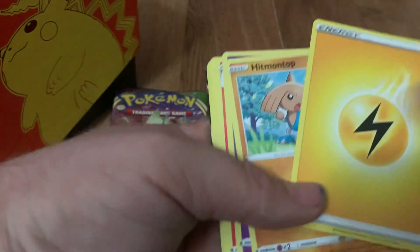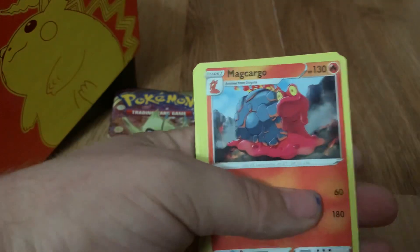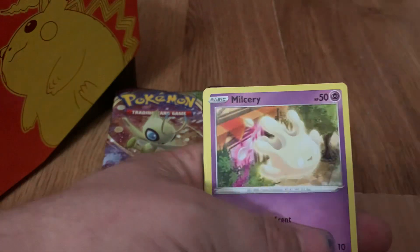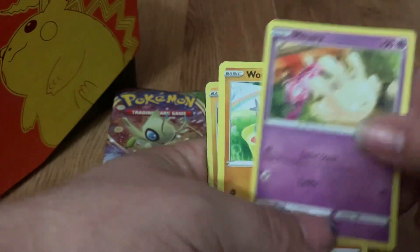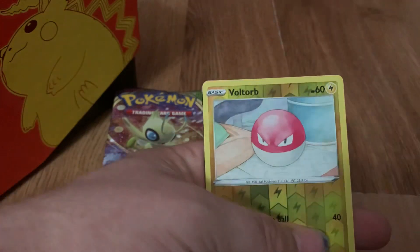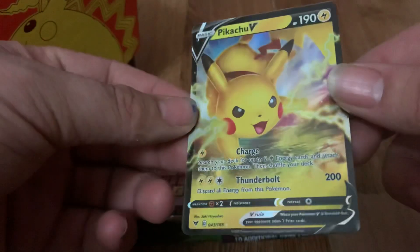Lightning Energy, Hitmontop, Swoobat, Magcargo, Slugma, Beldum, Miltank, Wooper, Ninjask, Reverse Holo Voltorb, and a Pikachu V right off the cuff. Nice.